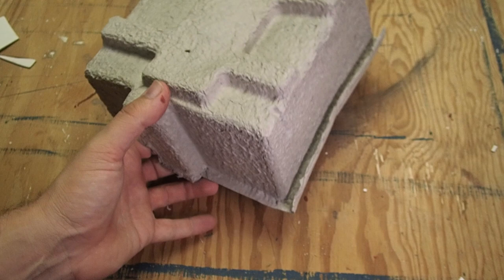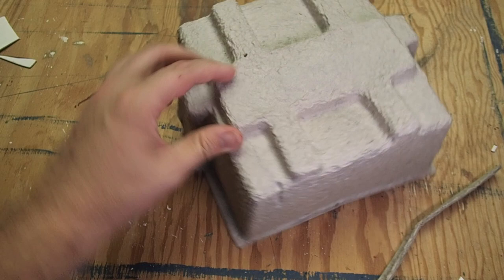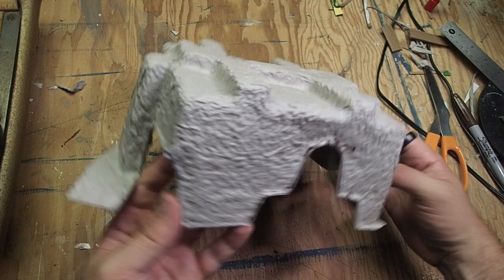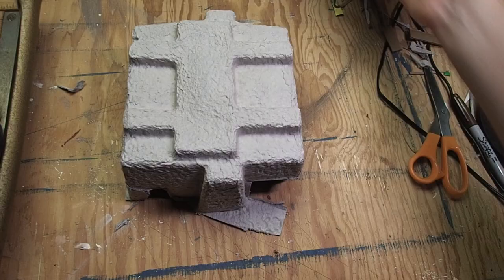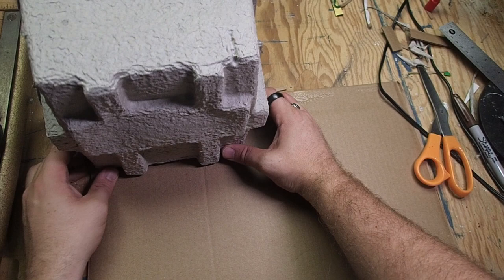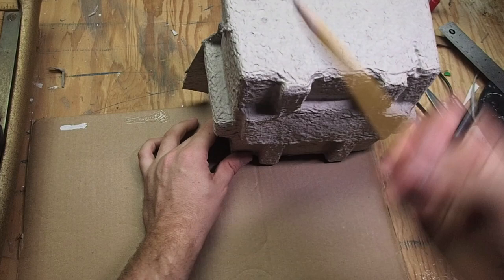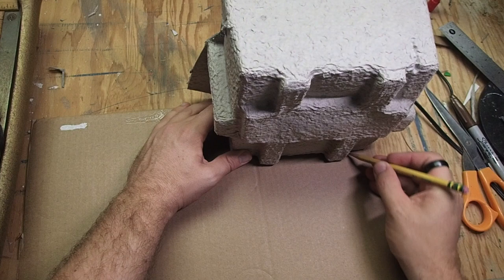The first thing we have to do is clean up the structure, so we're going to take our scissors and cut off any excess material we don't want to use. The first problem to solve is all the big holes left over from cutting apart the packing insert. To fix this, we grab some regular corrugated cardboard and trace out the shape of the wall onto it. This cardboard also lets us cover up that pebbly texture on the outside of the packing insert. I wanted the majority of these buildings to be metal, so I'm going to cover that up to give me a nice smooth surface to paint on.